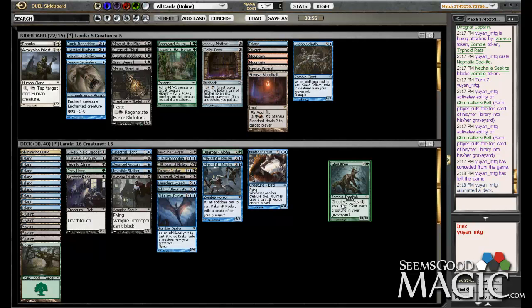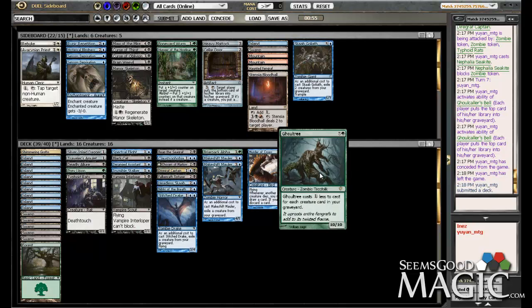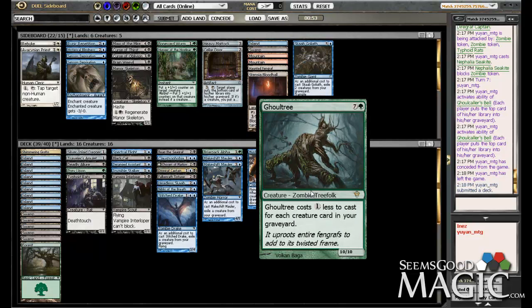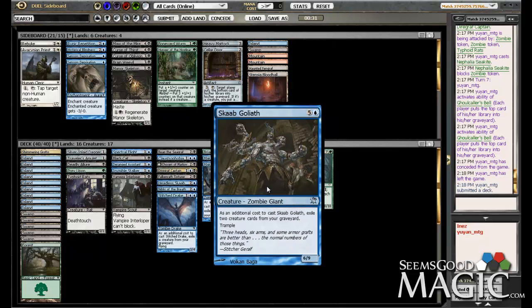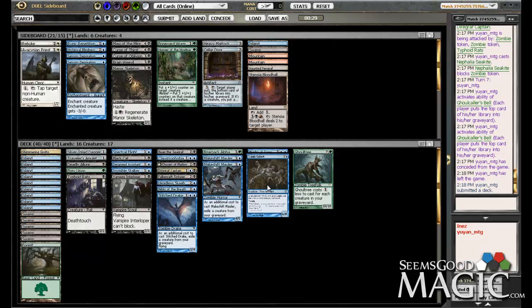I think Ghoul Tree's actually going to be really good against him, just because he's milling us. There's a good chance we'll have a couple creatures to make this guy cheaper. Hunger of the Howlpack's probably okay too. Brain Weevil — not particularly good against him. I think we just go big with bringing in the Scab-Goliath too. He is milling us, so we just want to see one of these bombs and play it. All right, let's do it again.